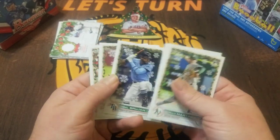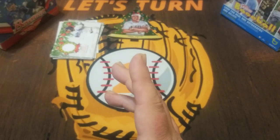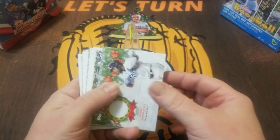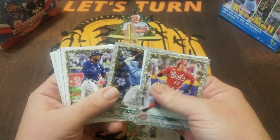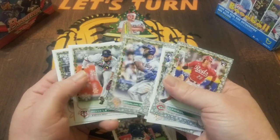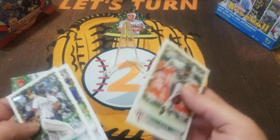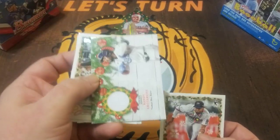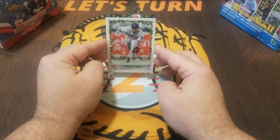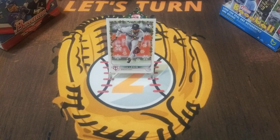We end with Vidal Brujan. I would almost be certain I've missed a short print somewhere — someone may have already commented on it. For our video's best catch, what would you vote for? The Wander Franco rookie would be up there. Stephen Kwan as just a base. The Royce Lewis short print and the O'Neal Cruz. I think because it's a rookie and a short print — I don't know what this relic might go for, maybe a couple bucks — but that Royce Lewis, especially if it's a super short print or ultra short print, certainly gets my vote. Thanks everyone for watching, I'll see you on the next one, take care.